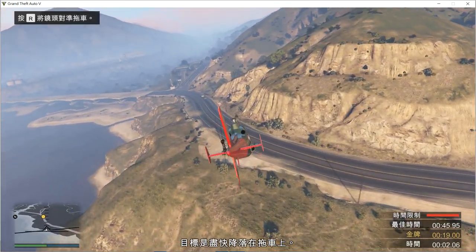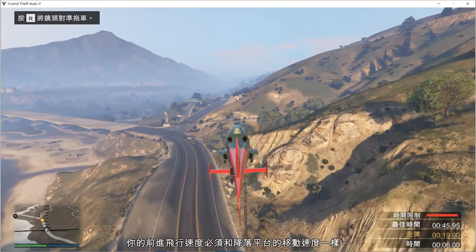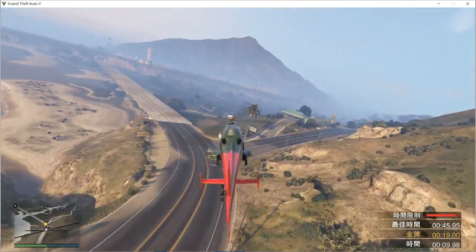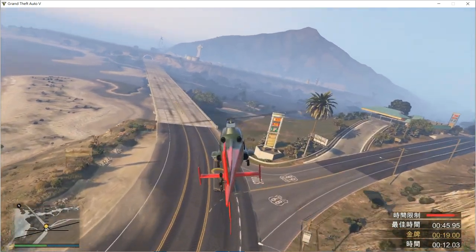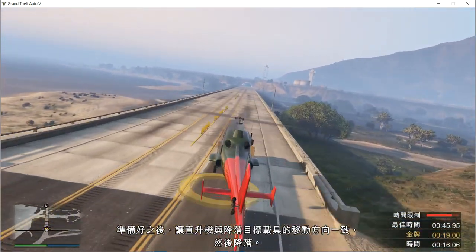The aim is to land on the trailer as quick as possible. Bring the chopper down to just above the trailer. You'll need to match the speed of your landing platform as you track it. When you're ready, move it in sync with the trailer, touch it down.